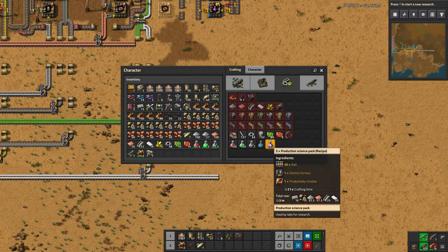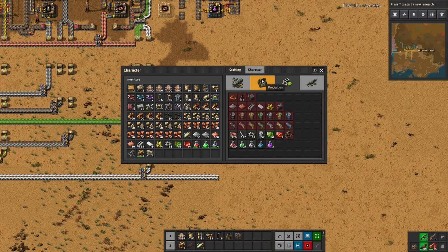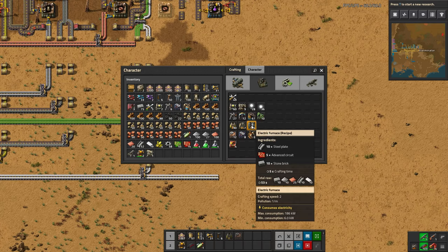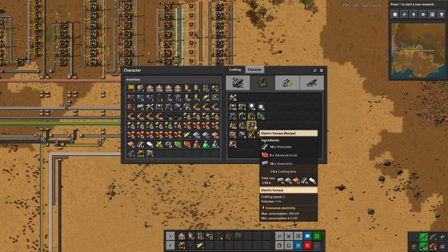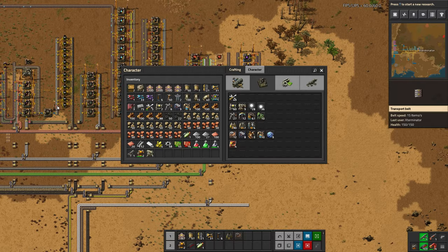Looking at the production science, it needs rails, electric furnaces, and productivity modules. The productivity modules and electric furnaces are pretty simple. We'll start with the furnaces - the furnace recipe needs steel, which we already have on the bus, advanced circuits which we also have, and stone bricks, for which we'll need a smelting setup similar to what we've done for the wall.